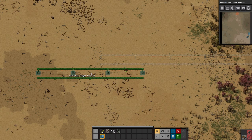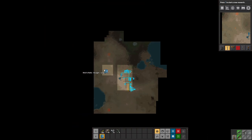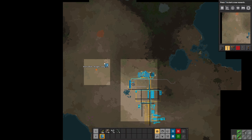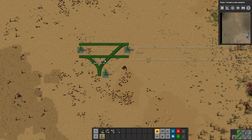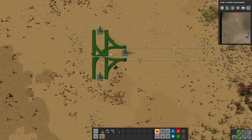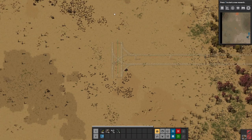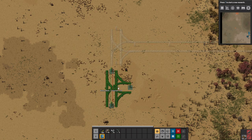This actually looks pretty good to me. This looks good right here. Is there any reason for us to go this way? It looks like we're definitely going to want to go up because that's where copper is. Let's take this out right here and then get another T-junction going up and down right here — that can go up to the copper and this will continue on down.